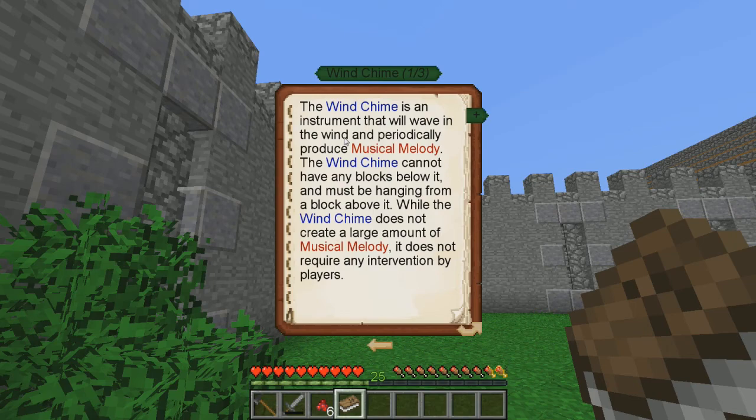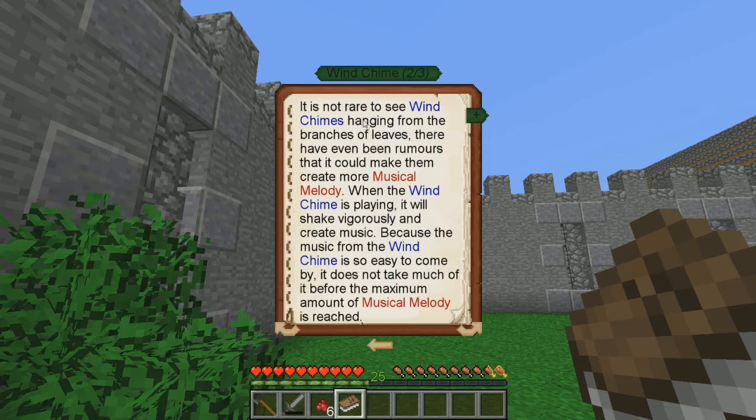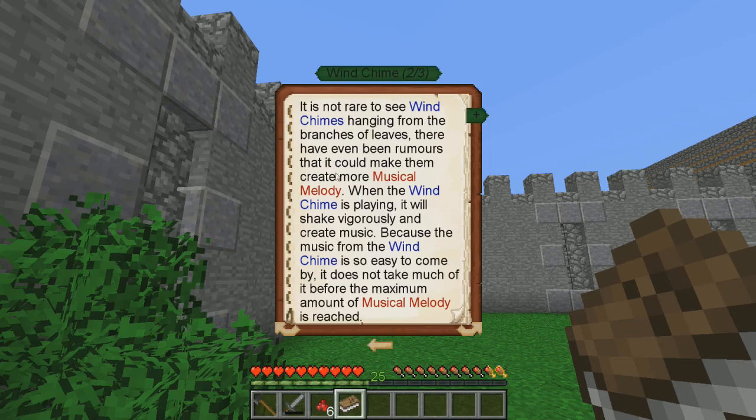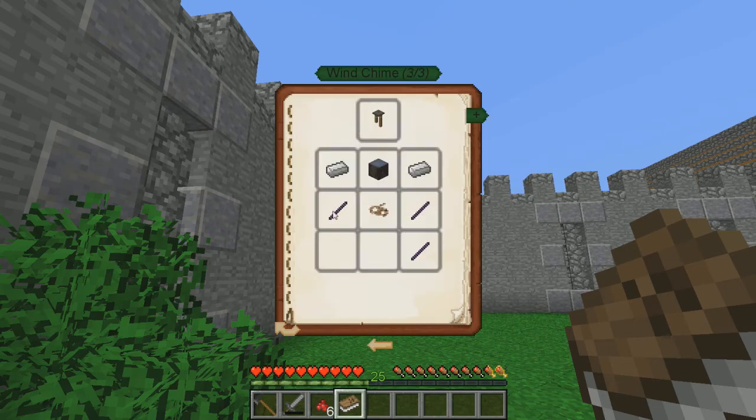The flute can be infused in the ceremony of flute imbuation, giving it special properties - that's probably what we have to do. A wind chime is an instrument that will wave in the wind and periodically produce musical melody. The wind chime cannot have any blocks below it and must be hanging from a block above it. While the wind chime does not create a large amount of musical melody, it does not require any intervention by players. It's not rare to see wind chimes hanging from the branches of leaves - there have been rumors that it could make them create more musical melody. So you have to put the wind chimes in the trees.